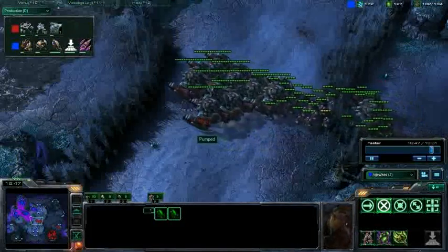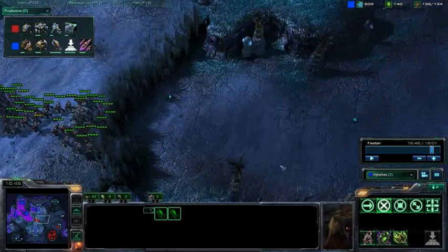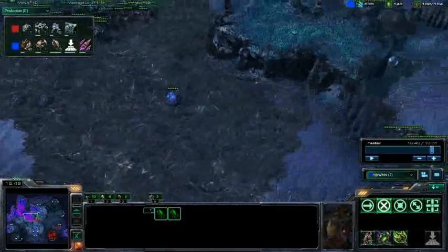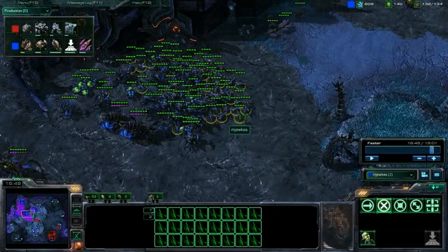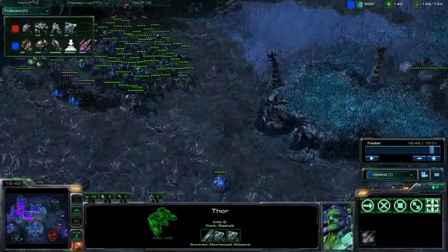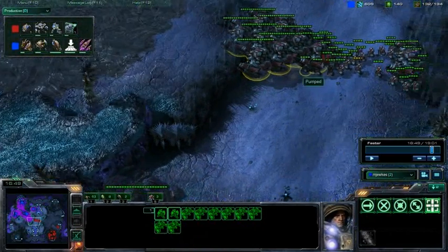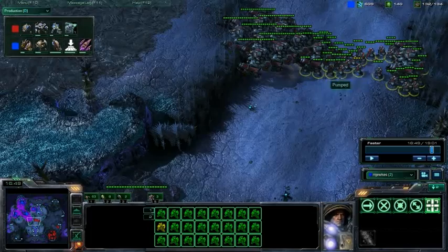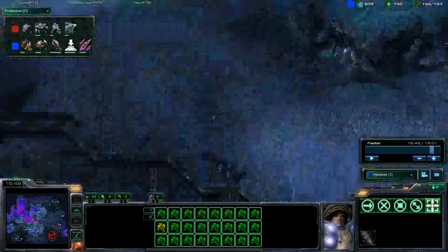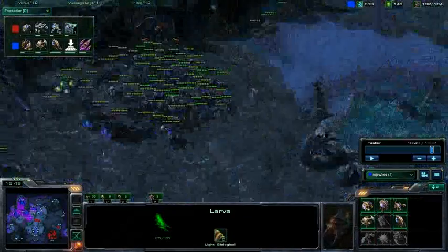I'm going to pause the game because I need to talk about unit comp. Look at this — if you'd had creep spread out to here, you'd have seen this way before and been able to get a sweet flank. You'd have been able to position better, pull your lings around to focus on the marines or the thors, and pull the roaches around to mop up marines. But your creep spread was bad. This third hatchery doesn't have anything on it because it was so late.